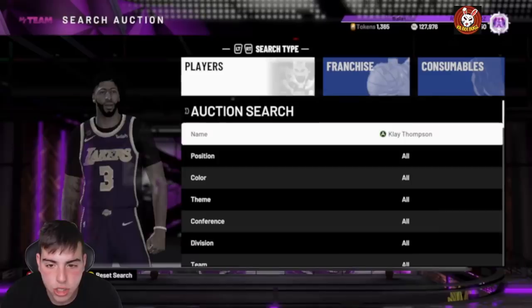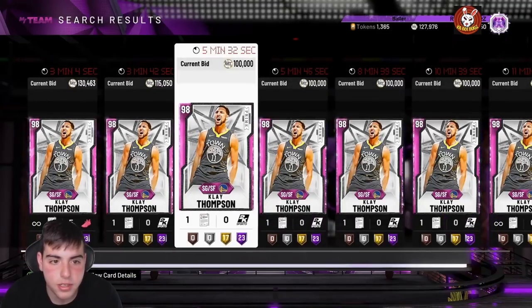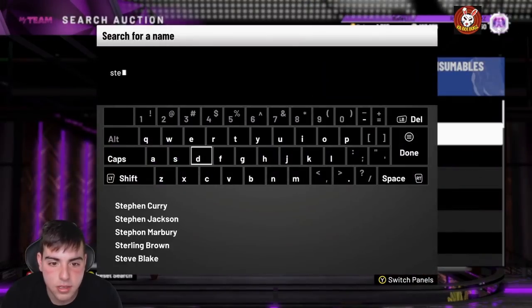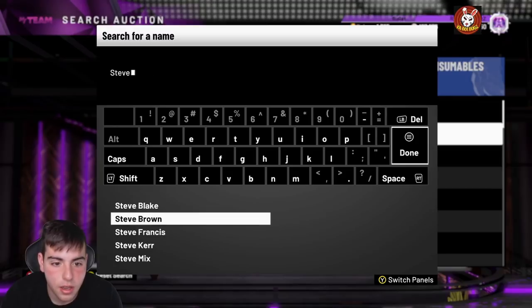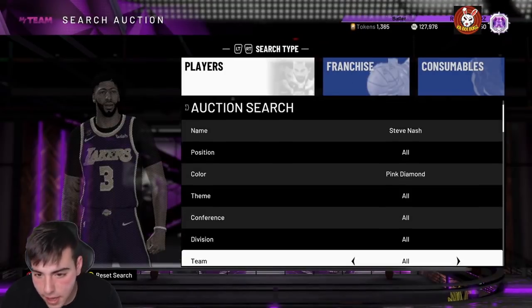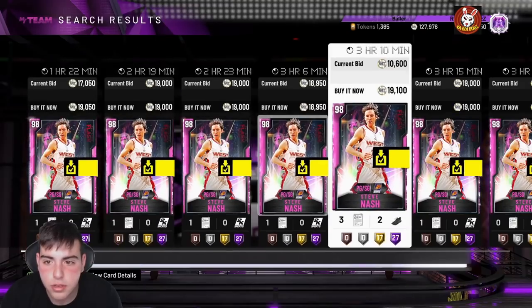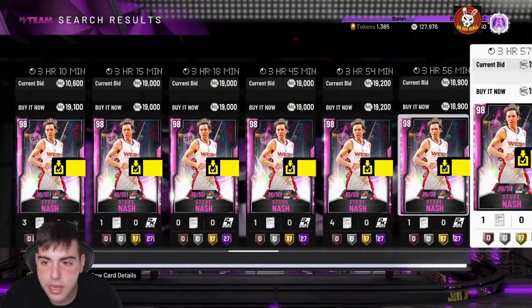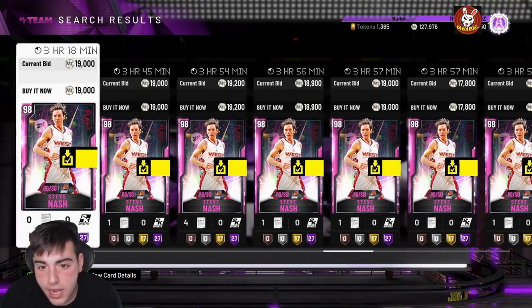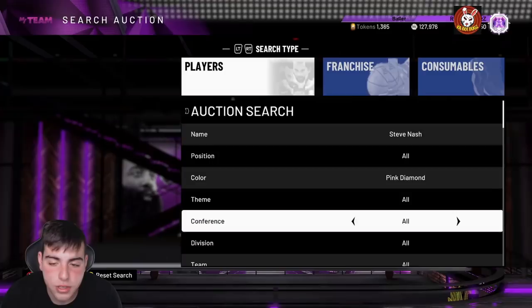Clay Thompson's price — let's check him out, and then we're also going to check out Steve Nash, because a lot of people have been asking me. He's about the same price. A lot of people have been asking me what to do with Steve Nash — do I sell him, do I pick him up? His price is at around the same as yesterday, he actually went up a little bit — he was at 16k, now he's at 18k. I think his price should keep rising, bro, he's so good, but then again there are so many good cards in the game.